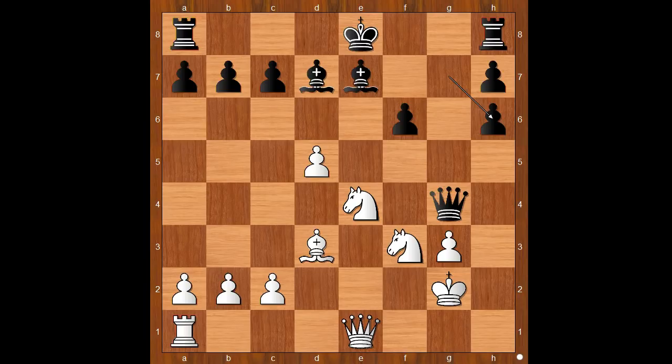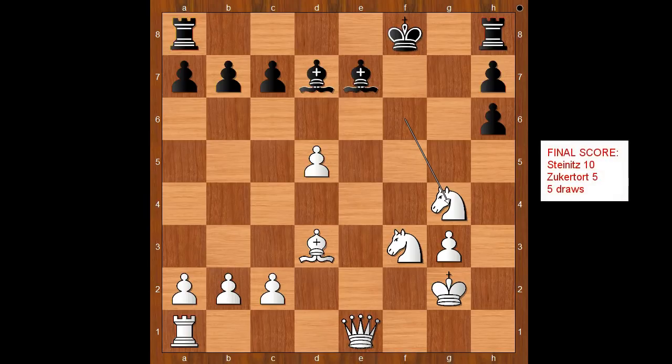And the reason for the exchange sacrifice is now obvious, isn't it? The move is knight takes on f6 check, forking the king and the queen. King to f8. Knight takes on g4. And Zukertort resigned. Altogether, these players played 20 games in this match. Steinitz won 10 games. Zukertort won 5. And 5 games ended in a draw.